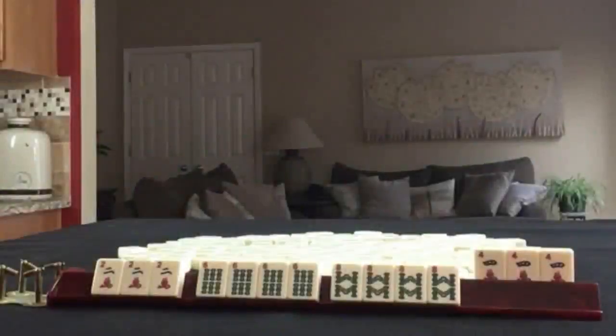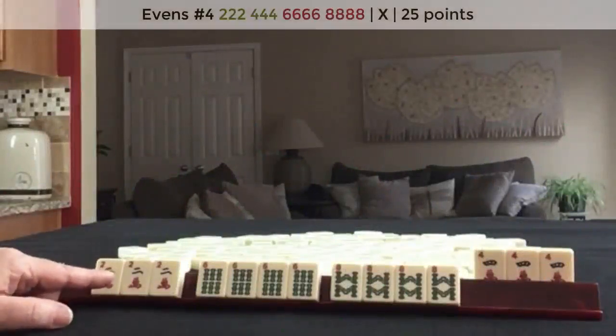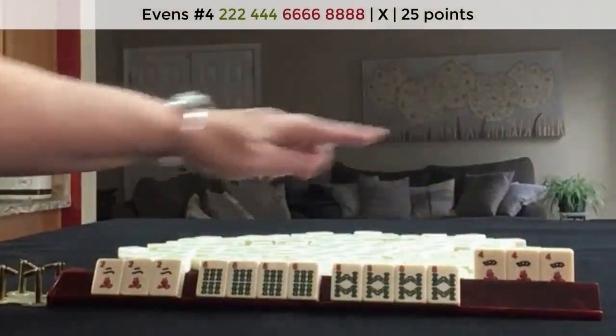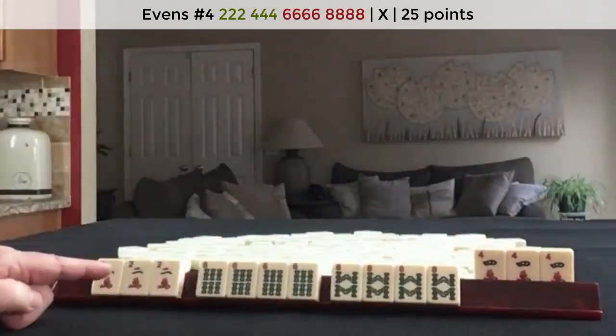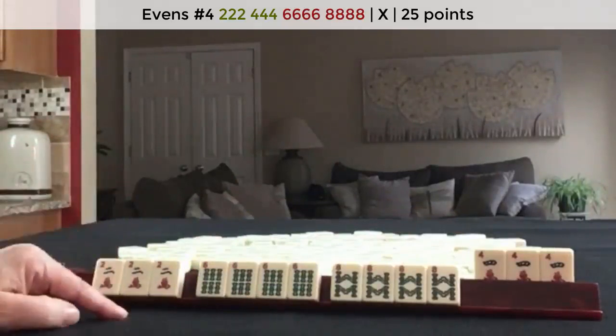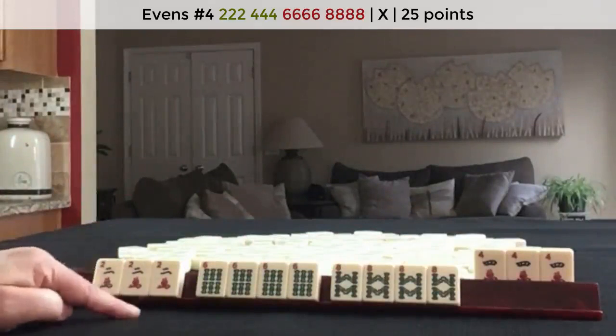You also have to consider bonuses — jokerless and self-pick. Each of those bonuses will double the value of the hand. I'm playing two, four, six, eight — pung, pung, kong, kong — no jokers, and I picked my own winning tile. Score this hand.